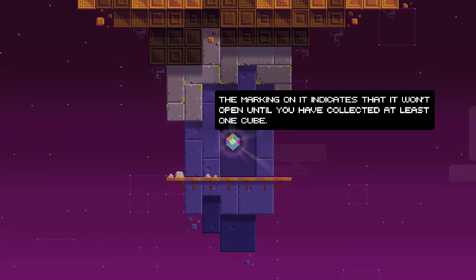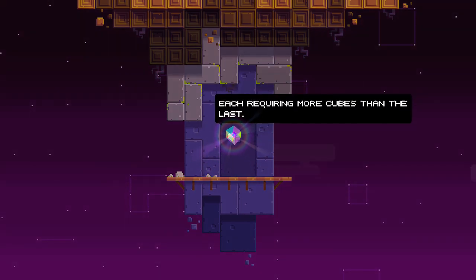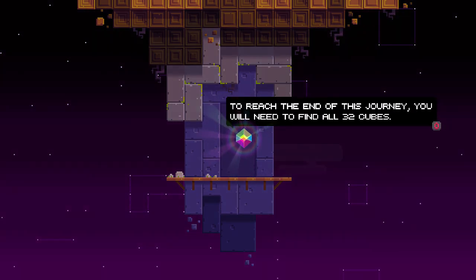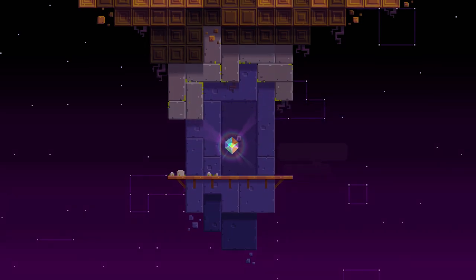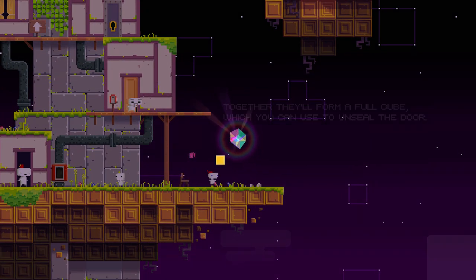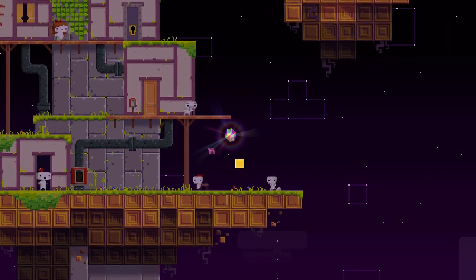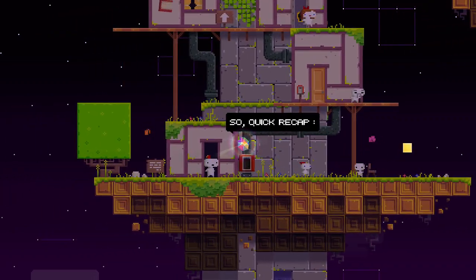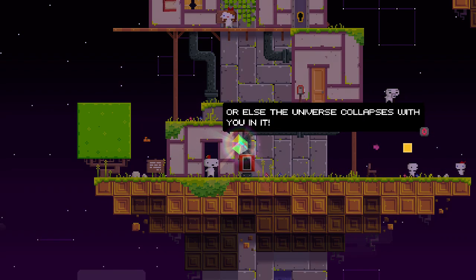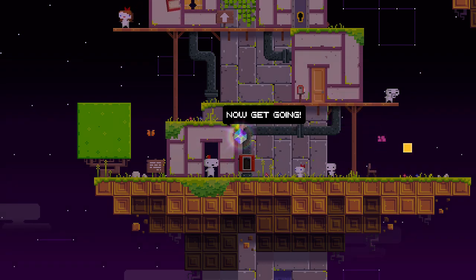The marking on it indicates it won't open until you have collected at least one cube. There are many such doors in the world, each requiring more cubes than the last. To reach the end of the journey you will need to find all 32 cubes. But first you must leave this place. There are eight cubes in this village — together they'll form a full cube to unseal the door. Quick recap: shiny golden cubes, gotta find them all or else the universe collapses. Use R2 and L2 to change your perspective — now get going!